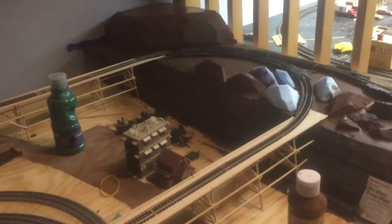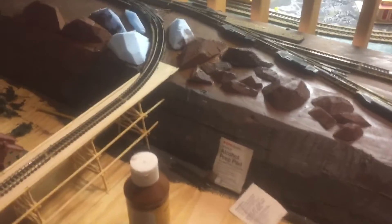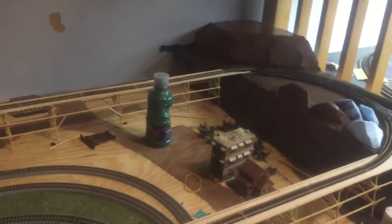The layout has a better lighting situation now. I added brown to the back as rocks, and I'm adding more rock things over here. All I need is more trees — a lot more trees — and more buildings, and possibly more grass, and I will basically be done with this layout.